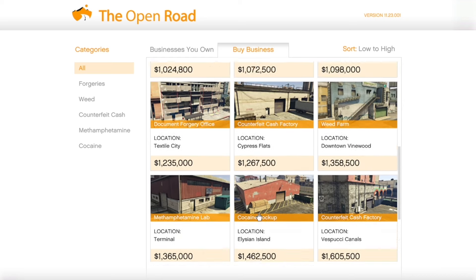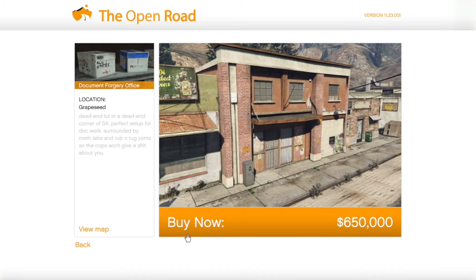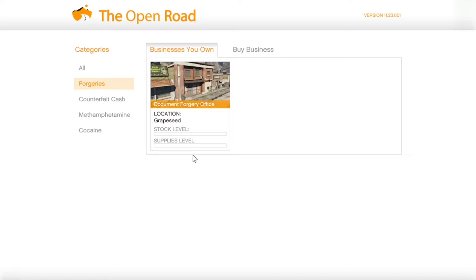Or even sell them in invite-only lobbies. The prices for the ones in Palito Bay are outrageous, so don't buy those. I'm going to go ahead and buy the document forgery office in Grapeseed just to show you guys how to set up a business. I'm going to leave the normal prices on screen here in the video, and in the comments I will put the price at 30% off.